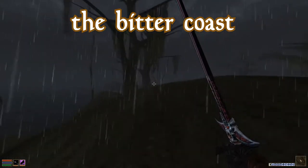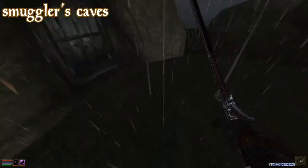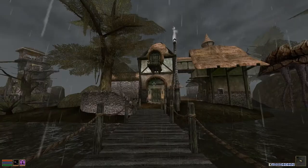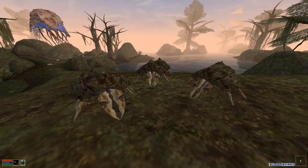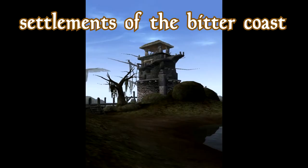Quite an uplifting scene, isn't it? The Bitter Coast is laden with shipwrecks, smugglers' caves, and hollowed out tree stumps with all kinds of goodies inside. It stays mostly cloudy, a bit of rain, with plenty of mud crabs and slime — or goo, your choice. Let's get into the settlements that you'll find in the Bitter Coast region.